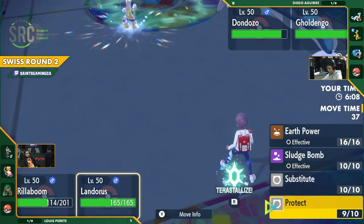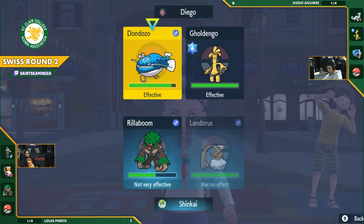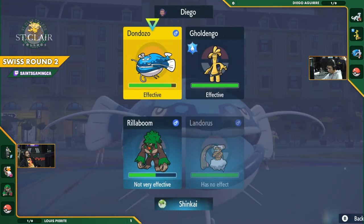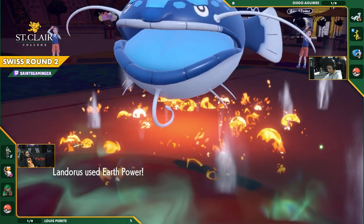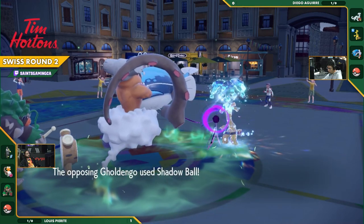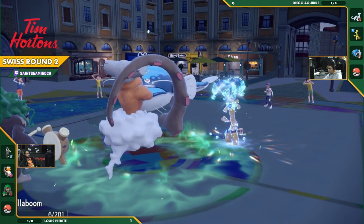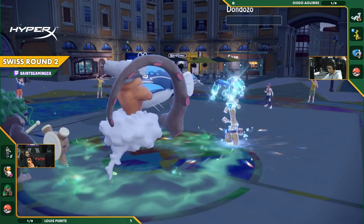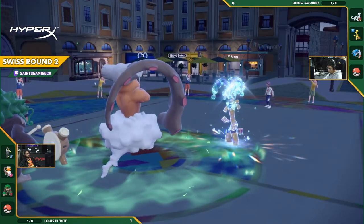But Landorus has some options as well. Could go for the Substitute, could go for the Protect. But I think you still want to keep hammering away with that Earth Power. You do know that the Gholdengo is choice-specced into Shadow Ball here. So you wonder if Gholdengo decides to switch out. It's not going to. It's going to stay in. We didn't see the Grassy Glide. There's the Shadow Ball again. Wow, almost knocks it out. And the Wood Hammer takes out the Dondozo, but Rillaboom is going to take itself out as well, as Gholdengo stays on the field at full HP.